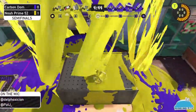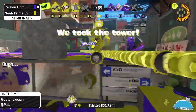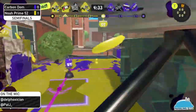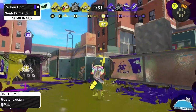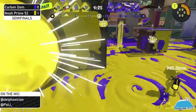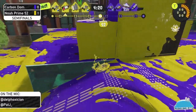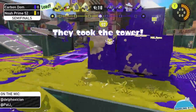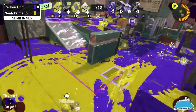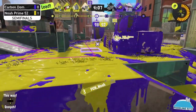The first pick — two 52 Gals getting off that. What I love about 52 Gals is you just simply hold forward and kill. Meanwhile the rest of the team was getting picked up by Carbon Domination, so things are going to stay even. Denying that 52 Gal push is going to spell doom for Carbon.